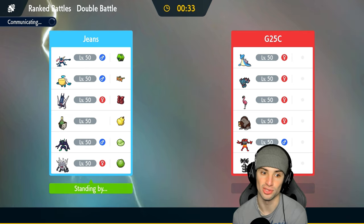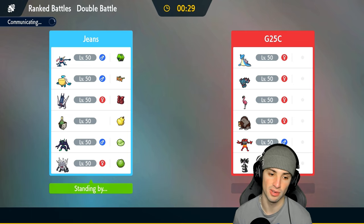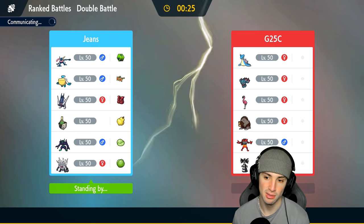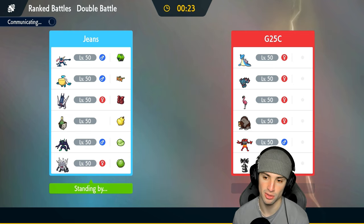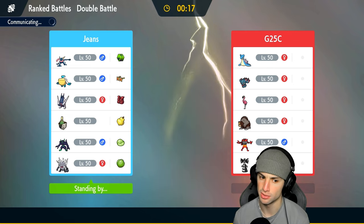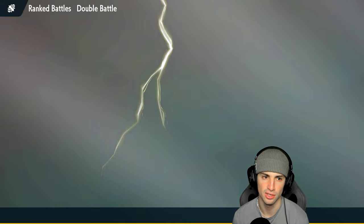We need a lot of damage output here, especially because if they're going to drop Perish Song, we need to take out Pokemon in a few turns. I like our lead of Greninja and Annihilape — if they lead a Fake Out user we're just going to Terastallize Greninja and look to get after it. The Pokemon that learns Perish Song is going to be Lapras, which Annihilape can just Drain Punch into.